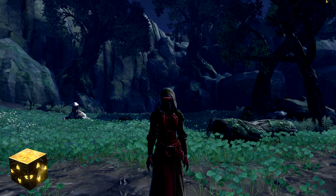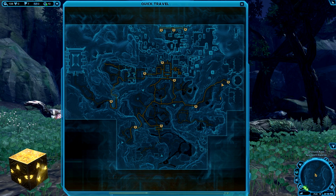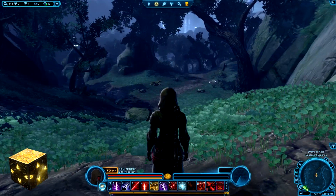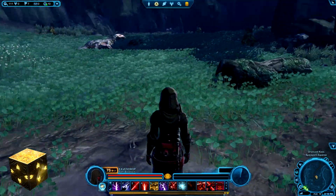The second Datacron, the Yellow Presence Datacron, also starts off kind of near the spaceport. The closest quick travel will be the Dromund Kaas Spaceport, and the closest taxi will be on the right-hand side called the Spaceport Speeder. From there, you're going to run south along a dotted yellow path, and just keep following it until the path runs out and you reach a clearing. There'll be lots of enemies along the way — you can skip most of them. If you've done the Lightning Spire quest on Dromund Kaas, this is the same area.